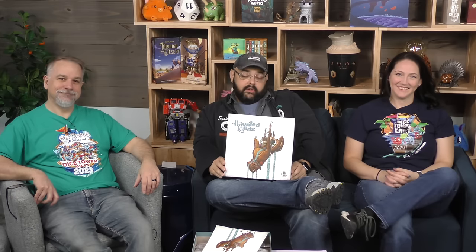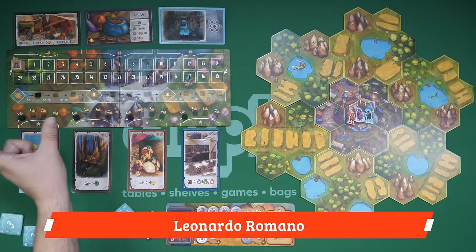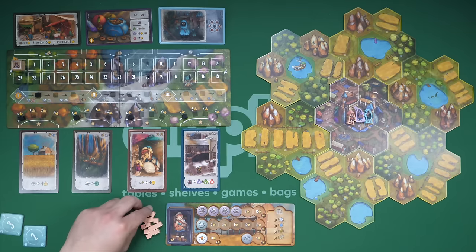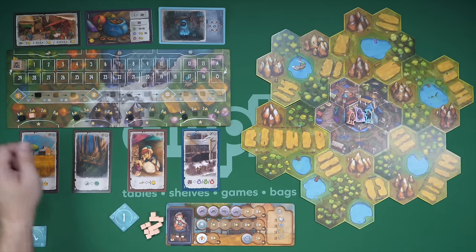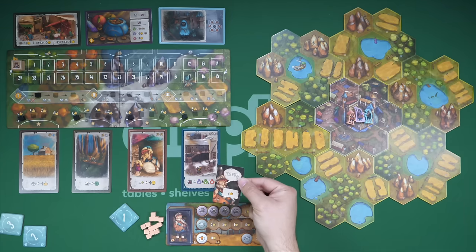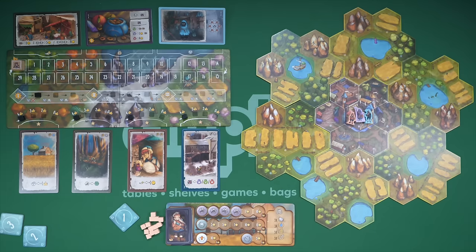So this game is about specter mingling. But I am going to show you how the game works. The game is played over nine rounds tracked right here, and those nine rounds are broken up into three seasons. You're trying to get the most glory or victory points in the game. You're going to do that from appealing to skill cards, putting your cubes up there, getting some points that way, building buildings out here, and from your assignment cards. Whoever has the most points at the end of nine rounds and three seasons will be the winner.